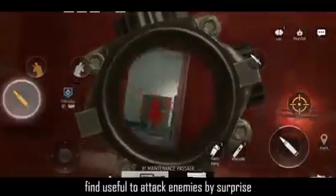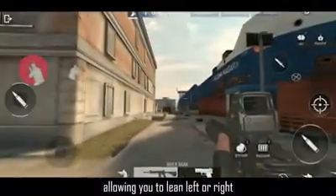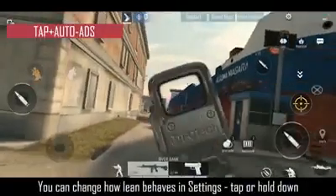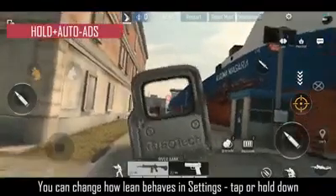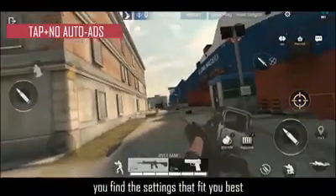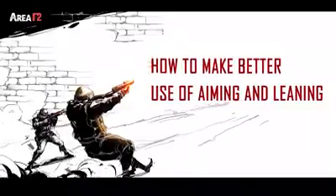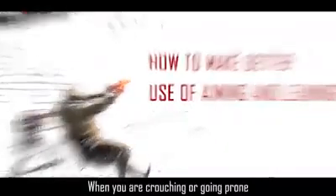Technique two: leaning. Aside from aiming down sights, leaning is another technique you'll find useful to attack enemies by surprise. A pair of lean buttons are located on the left side of the screen by default, allowing you to lean left or right. You can change how leaning behaves in settings — tap or hold down — and whether to toggle ADS while leaning. Use training mode to help you find the settings that fit you best.